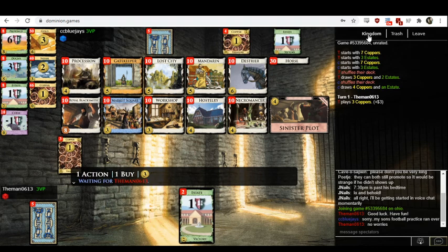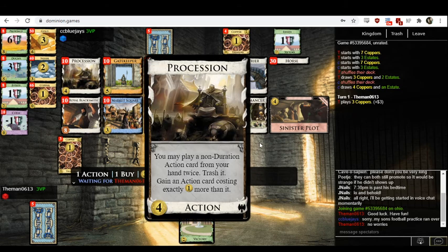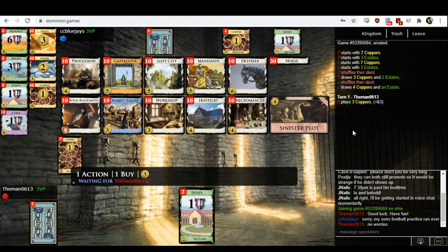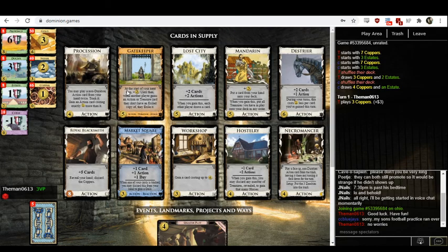Looking at this kingdom, this is clearly a Procession horse kingdom. Not a whole lot else to see here. If Procession's around, probably the first thing to check is if there are any cards that give horses. As a matter of fact, there is — in this case it's Haarstory. Procession plus horse is an incredibly strong combination.